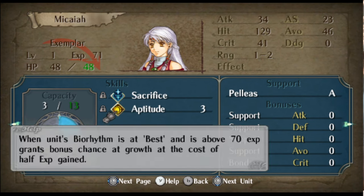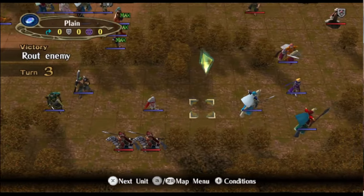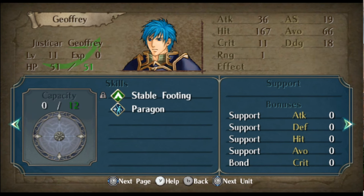Then we have Aptitude for Micaiah. A wind unit is at best by rhythm and above 70 XP — it grants Blossom in essence. You can't combine this with Blossom, but it's meant to give the same benefits as Blossom without as much of the negative side effects of the half XP gained. It's not going to be easy for Micaiah, but like, what is.